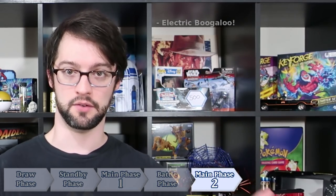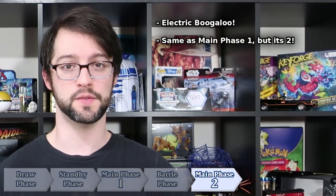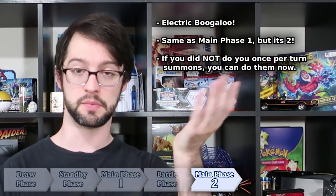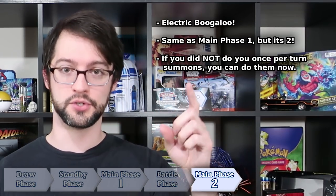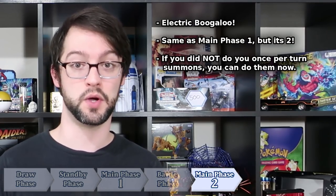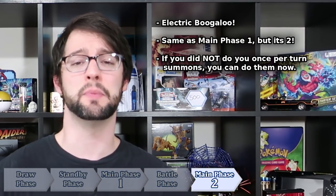Turn player has ended their battle phase and now enters main phase two. Main phase two is exactly the same as main phase one — you can normal summon, special summon, set trap cards, and play spells to the field. If you have previously normal summoned, tribute summoned, or normal set during your main phase one, you can't do it again in main phase two. You get one per turn, even though you have two main phases. If you didn't use your normal summon during main phase one, you can do it now.